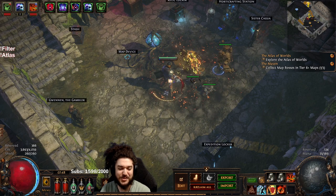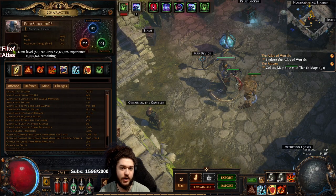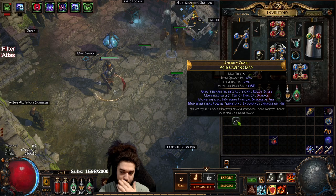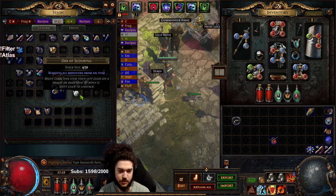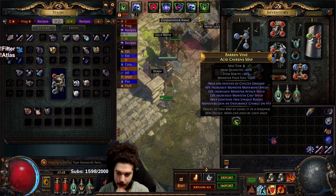Hello and welcome everybody. Today I want to give you a progress update on the Righteous Fire Juggernaut. We are level 79, have not died yet on the character — I'm sure that's going to happen later. I'm going to jump into a quick tier 5 map. I just realized this has monster steal charges and we don't run that mod, so let's re-roll it. Okay, there we go.